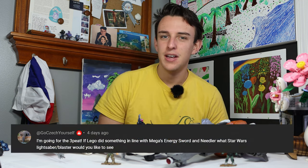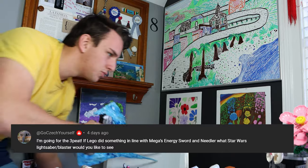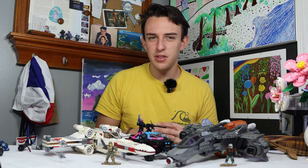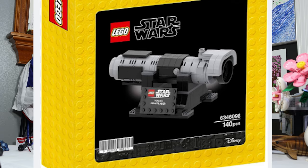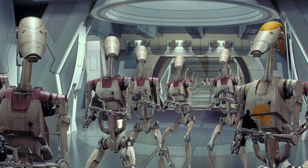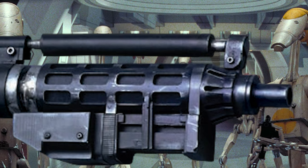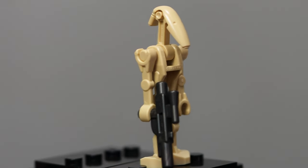The final question comes from GoCheckYourself, who asks: if LEGO did something like Halo Mega's energy sword or needler, what lightsaber or blaster should it be? LEGO Star Wars kind of tried this already with the Yoda lightsaber free gift with purchase. I think it would be cool to get a lightsaber with the entire saber, not just the hilt. But I'd rather have the E5 blaster — the weapon the droids use. It's nostalgic and has really cool intricate detail at the end of the barrel. LEGO could design it to display really well and even include a B1 battle droid with it, since LEGO loves their B1 battle droids.